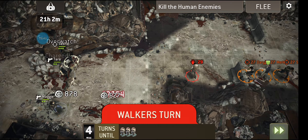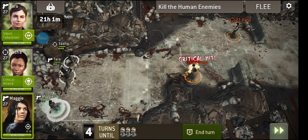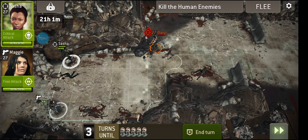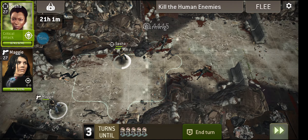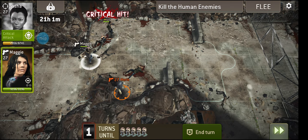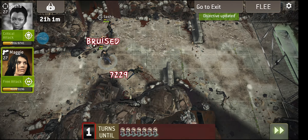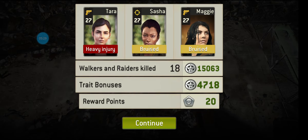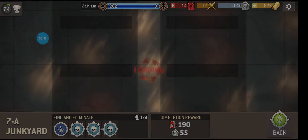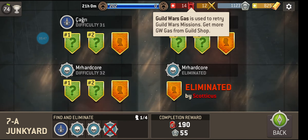We are holding back — kind of want these guys to get just a scooch closer, and they have. Eat that. Daryl, come on in. You killed Tara, you so-and-so. Incendiary weapons — they are a thing of beauty when you are using them, but they are a horrible thing to be subjected to. Maggie's skill kicks in and she gets that extra attack against non-standard walkers. We took some damage, but that's okay, we still won. We didn't have to use a guild war gas to retry it.